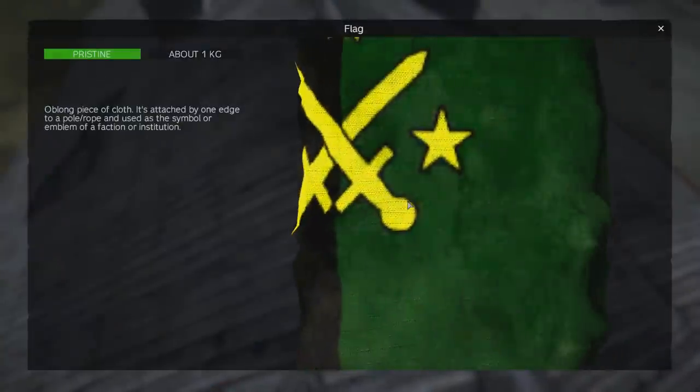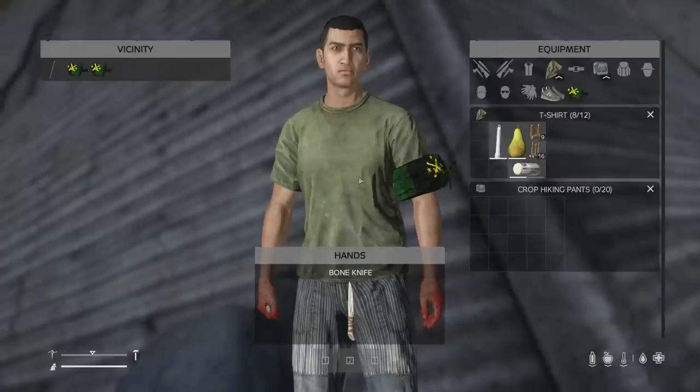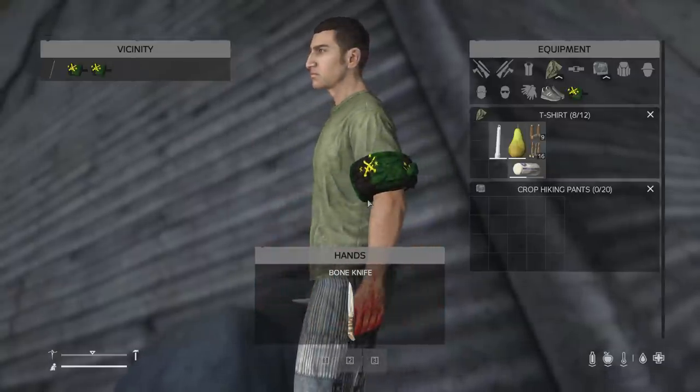Armbands can now be crafted from flags and they keep their pattern, making armbands very unique. You get three armbands per flag, and it keeps the design so you can easily identify your squad.